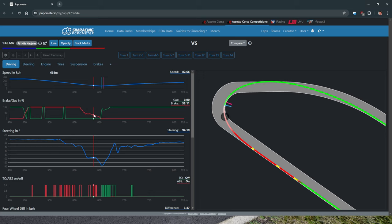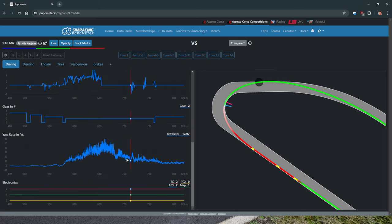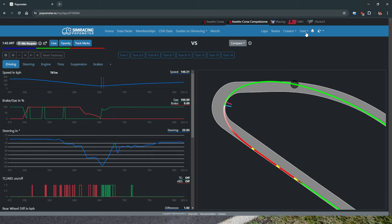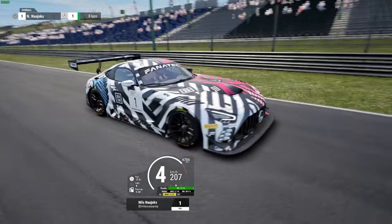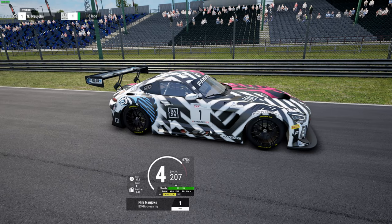The data pack will be available for free for everybody trying to get the license. Go to the website popometer.io, register, and you'll automatically have this data pack in your newly created account. Then you can easily download the recorder - we have links everywhere. You can record your lap while driving and compare it to this one, which makes it much easier to achieve the license because it's much easier to see what you're actually doing differently.